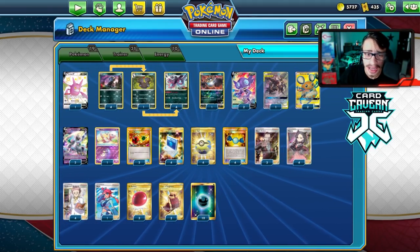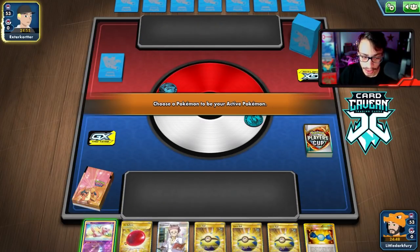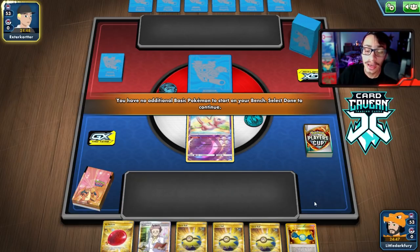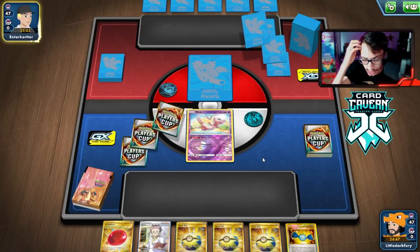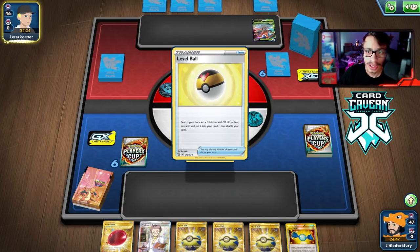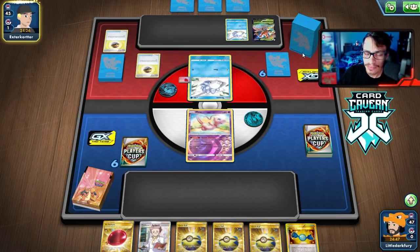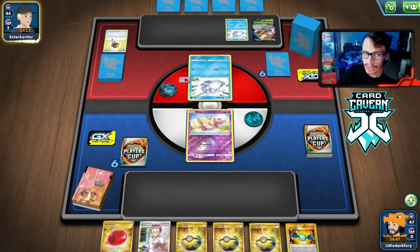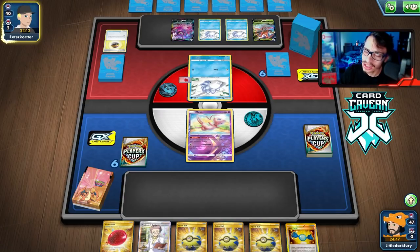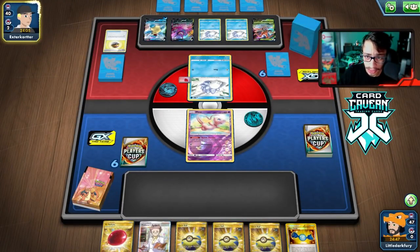In the first match with the Hydrigan Rapid Ash deck we lost the coin flip and are going second. We have three basics to work with. Our opponent has an Air Balloon on their Snom, so they're playing Frost Moth - looks like a Blastoise VMAX deck, possibly with Inteleon too. They actually got a triple Snom turn one, which is interesting. We grabbed our Dino and Rapid Ash to start setting up.